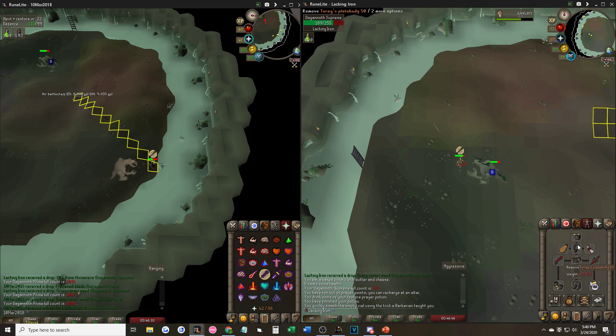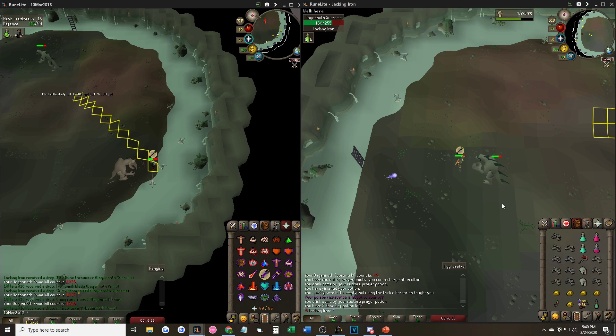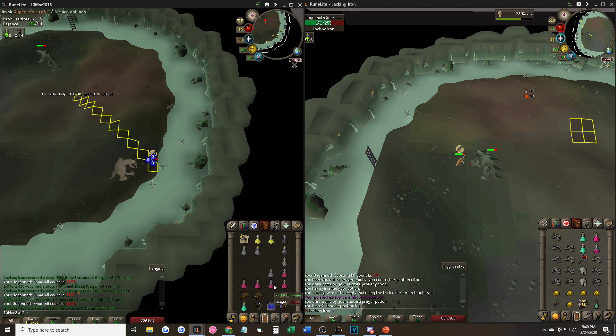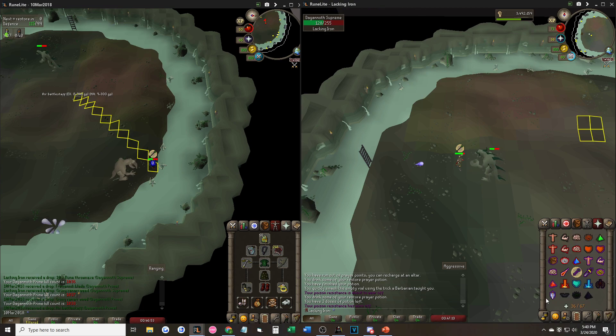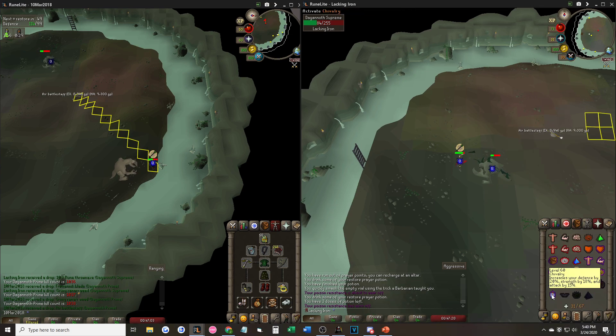For gear, you want to be as tanky as possible, because the range and mage attacks from the Spinolyps will have less chance to hit you, as they are based on your ranged defence. On your main, just use anything capable of killing Prime fast enough. I bring the dragon dagger for when Supreme is close to spawning and I need a few extra special attacks. You can do 2 per kill, but I like to save them in case I get bad hits and need that quick burst of damage.